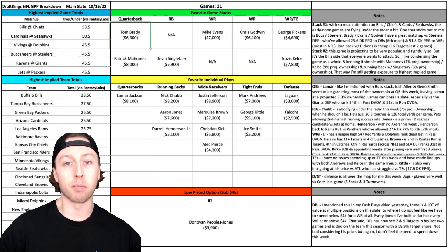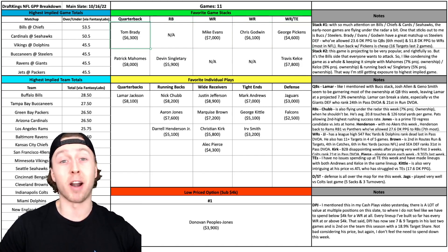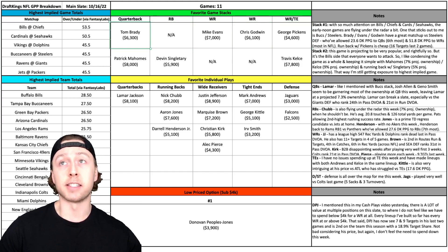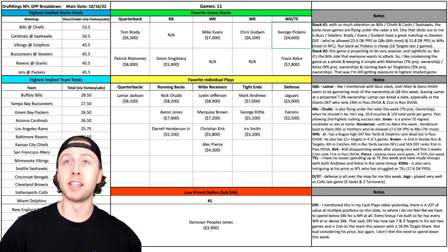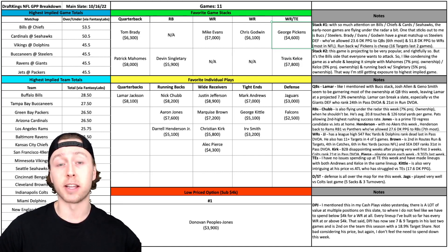One that stuck out to me was the game between the Buccaneers and the Steelers. I like rolling out Tom Brady with Mike Evans and Chris Godwin, and then running it back with a really cheap George Pickens. This Buccaneers offense should be able to throw the ball wherever they want against this Steelers defense — they've allowed 23.6 DraftKings points per game to opposing quarterbacks, that's sixth most in the NFL. Wide receivers have shredded this secondary all year, allowing nearly 52 DraftKings points per game to opposing wide receivers — that's the most in the NFL. George Pickens has been amazing over the last few weeks, and he's very affordable at $4,600 for a guy that's seen eight targets in each of his last two games.